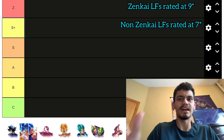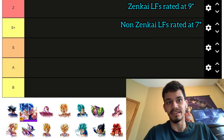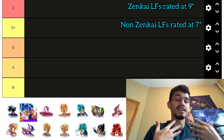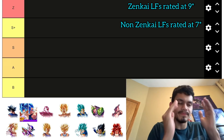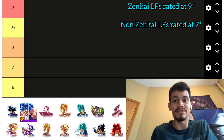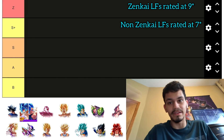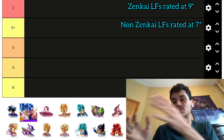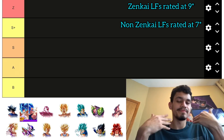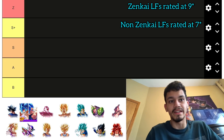I'm going to remove C tier — I don't think we need a C and B tier because B tier is probably going to be as bad as C tier anyway. For rating, normal LFs get rated at 7 stars and Zenkai LFs at 9 stars as a baseline. Jiren is going to be right at 7. Seven is the halfway mark between 14 and zero, and it'll be on screen as a reminder.